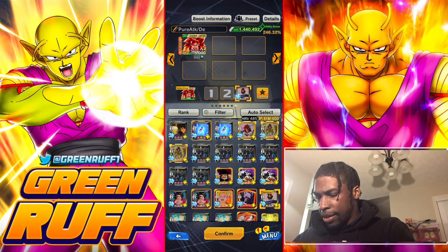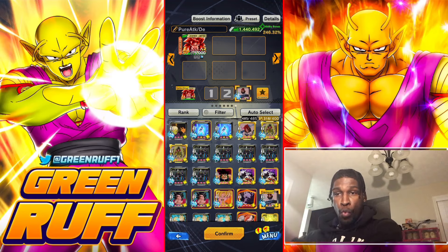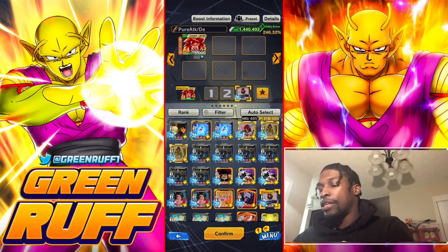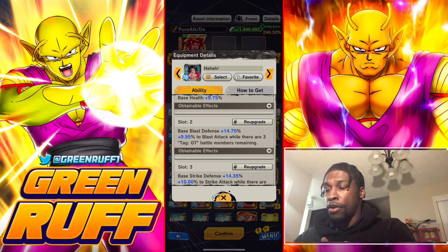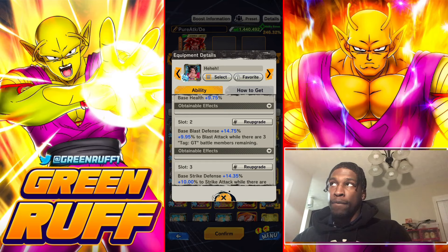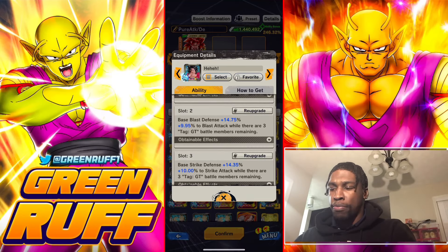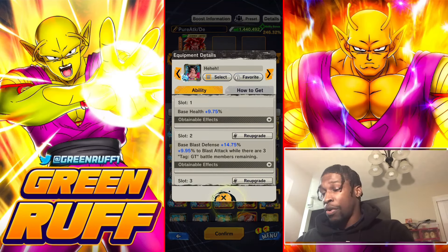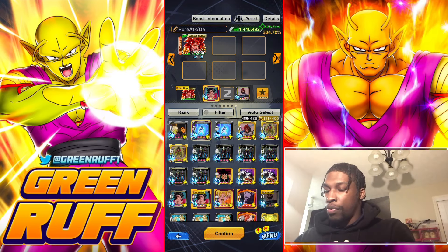The other equipment choices depend on which team you're running him on. For GT, in the coming weeks GT is probably going to get some really powerful new units. This GT equipment gives him base health plus pure stats when paired with other GT battle members — for example if they drop Omega Shenron, Super 17, Super Baby 2 LF, or an Ultra Super Saiyan 4. It provides double defense, pure boost to both blast and strike attack, and base health.